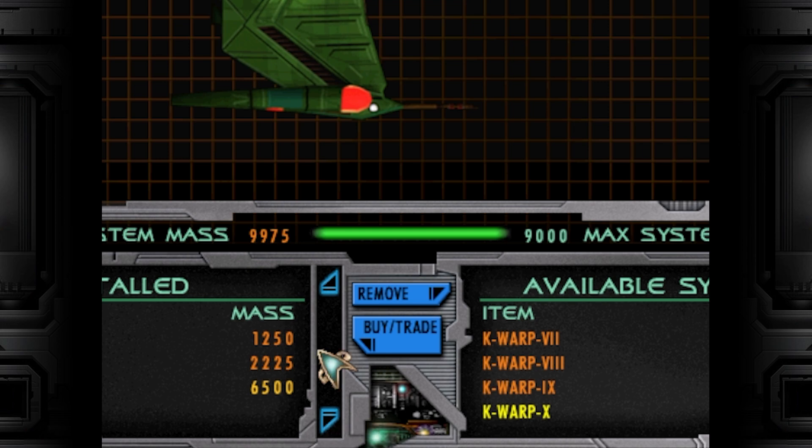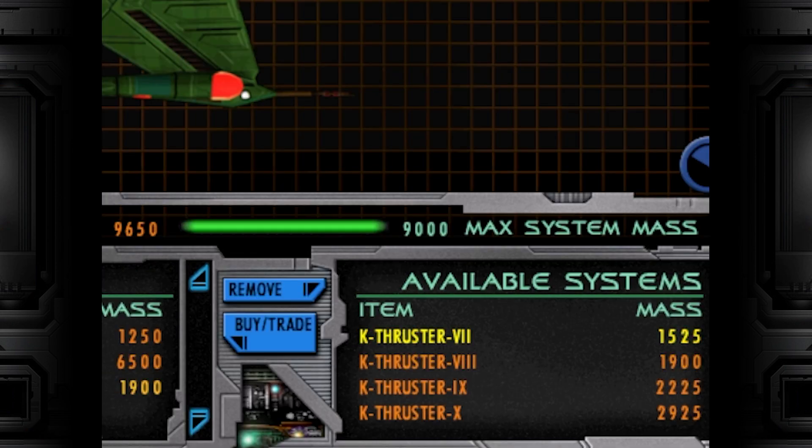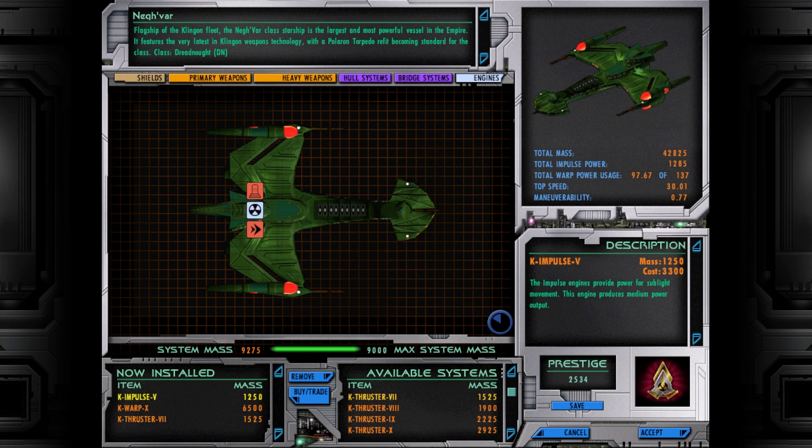We can have it, but our mass is too high, so we need to reduce our thrusters, which is not good news for our turning circle. Let's lower our thrusters down a little bit. We can lower our impulse but it's already pretty low, so I'm going to lower the thrusters down a touch. Still not enough. If we go for this we're going to have all kinds of power but we're going to be pretty much immovable.